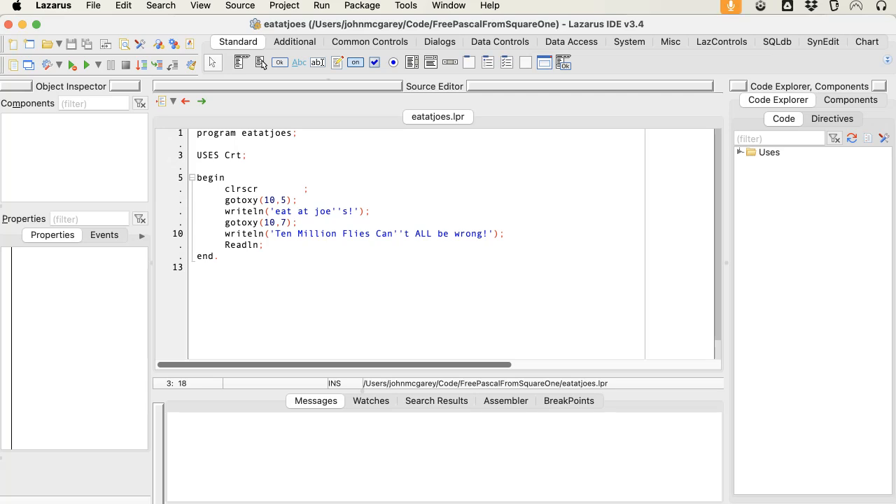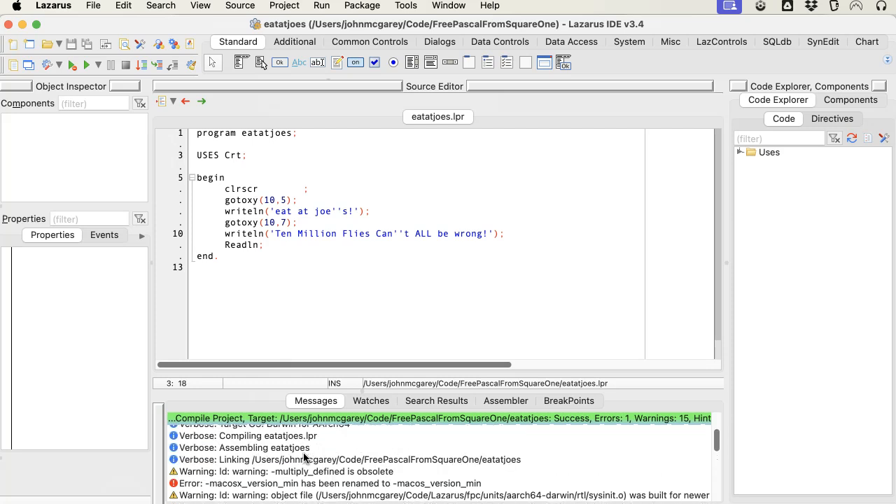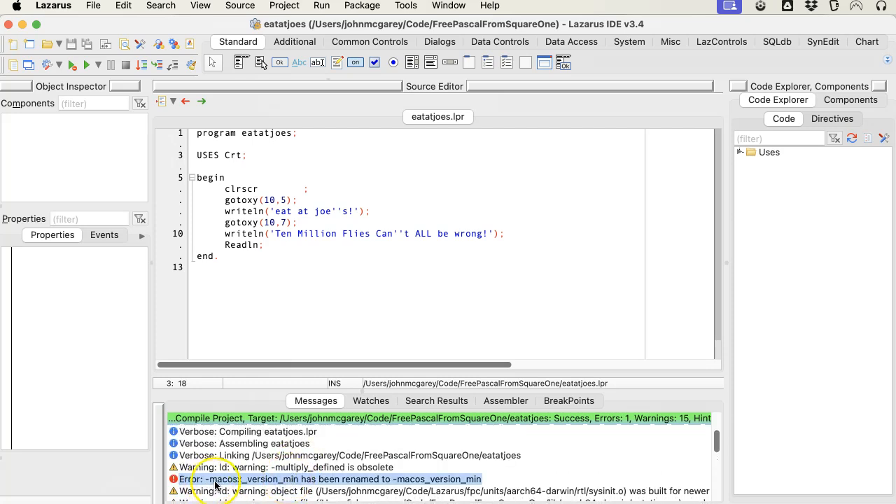Hey, check this out. On Mac M1, anytime you build anything — the way I've got it set up in Lazarus — you get this error here. It says 'macOS version min', but it's been renamed to 'macOS version min' with an X.